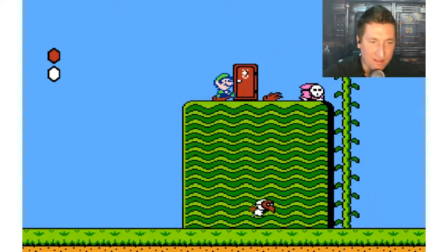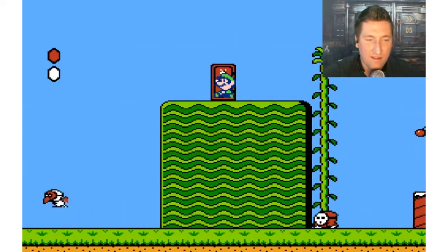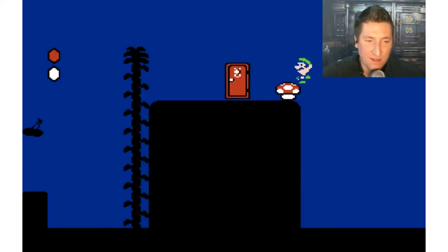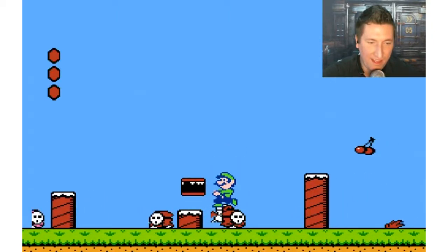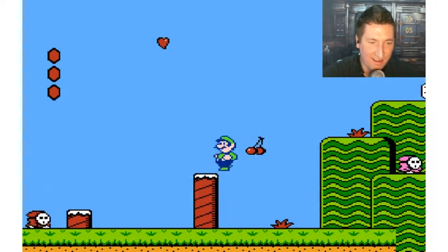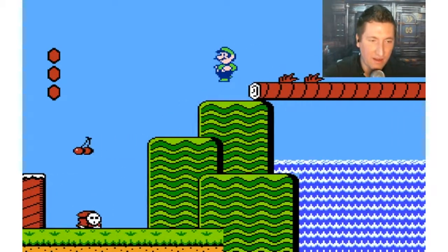Oh, the magic door potion! I forgot about these. You throw it and it creates like the backwards dark world of the one you're in. We get little hearts too. I cannot control Luigi for the life of me — he's all over the place with his jumps. I do like his little hover though, that's convenient. Excuse me, shy guy, you go over there.